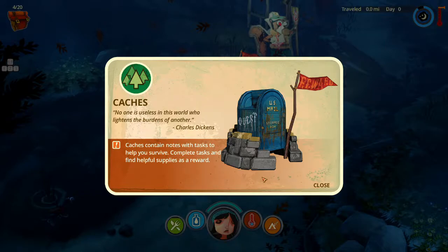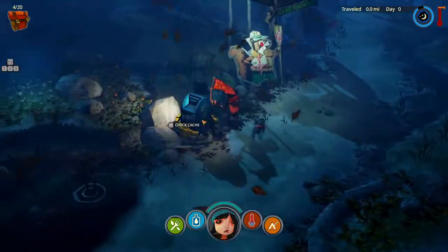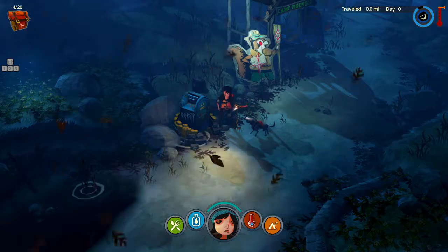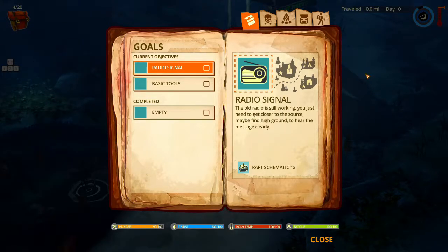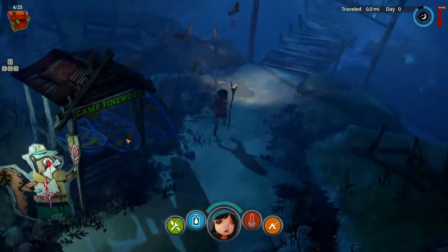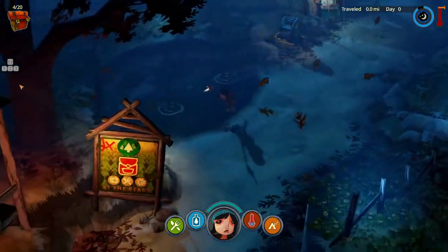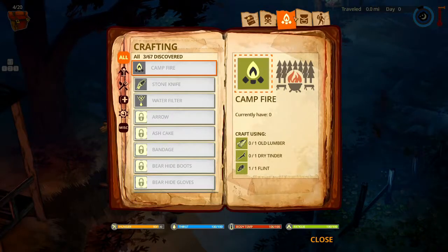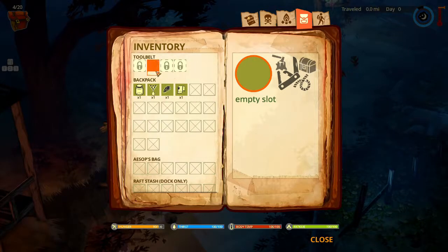There's a quote: 'No one is useless in this world who lightens the burdens of others' — Charles Dickens. Is there anything you couldn't do? Basic tools objective: craft the stone knife and the stone hammer. So what I can craft so far is a campfire, stone knife, water filter, stool belt, and a backpack — nothing too complex yet.